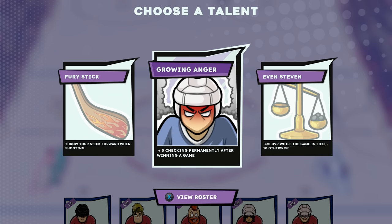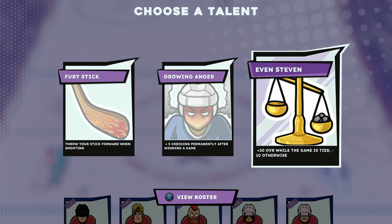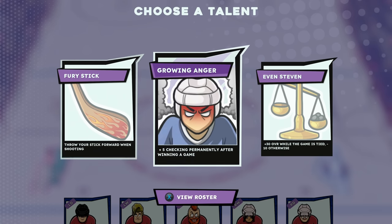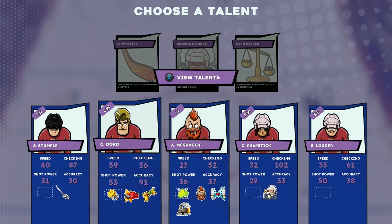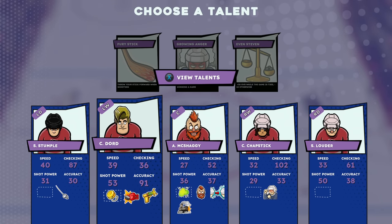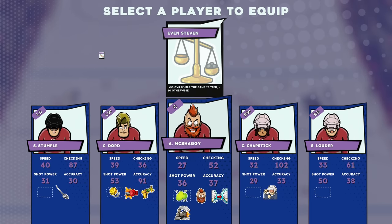Plus five checking permanently after winning a game — so that's gonna just get out of control. Throw your stick forward when shooting. Plus 30 overall while the game is tied, but 10 otherwise. So that's like a good early boost. We could give this to her. It looks like you can go over 100, so checking could get out of control. If we go plus 30 overall while the game is tied, we give that to him — his accuracy is through the roof, power goes insane, and then when he gets the pass, the shot power is even more nuts. Let's give it to Doord.